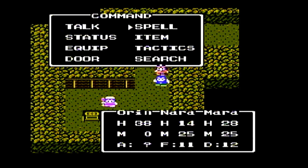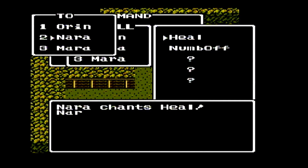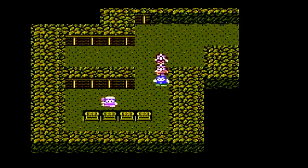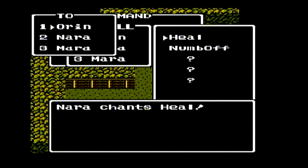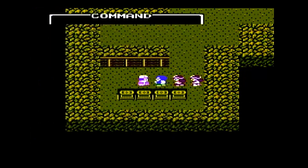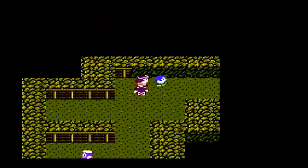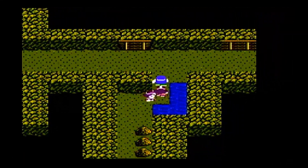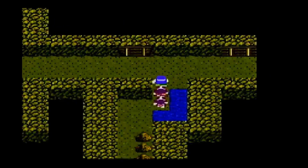Finish him off. It's going through a lot of our MP. We just wanna make sure that we save at least 8 MP so that Mara can cast Outside. So if the battle gets a little bit tougher, I might wanna start running away. Like I said, it's a short dungeon — we only have just a little bit further to go. Basically, all you have to worry about is the first and second level, because the third level, we don't have to worry about monsters. It's just a one-room area with the gunpowder right there and a few miners.